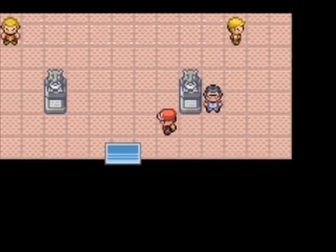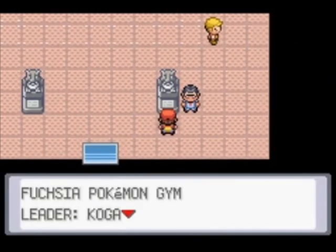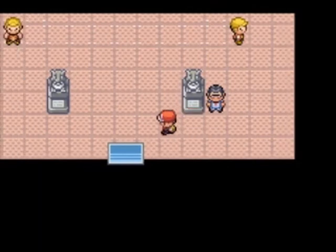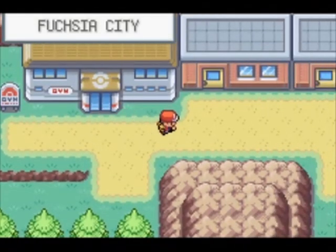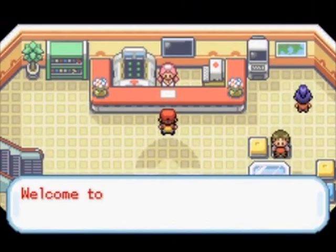I never posted this in the other gym episodes, but if you go talk to these statues and look at them, it says the people who beat this gym — Blue, then Red. So it shows you that Blue is actually a little bit ahead of you. It's kind of funny, because that's what his character is supposed to be — he's always supposed to be ahead of you, and you're always trying to catch up with him.